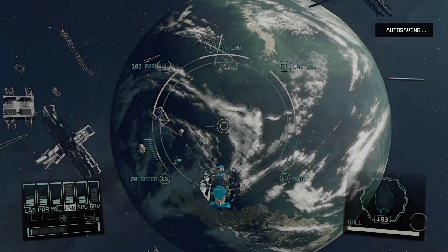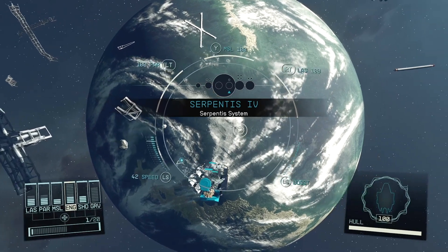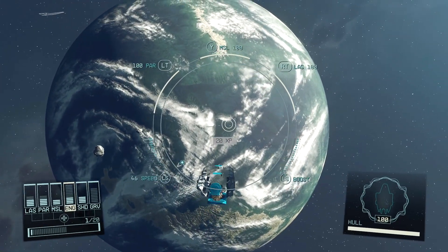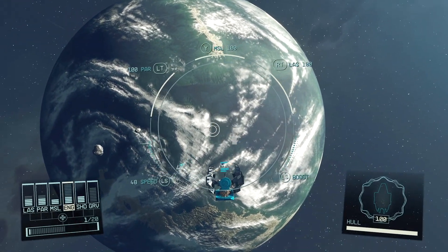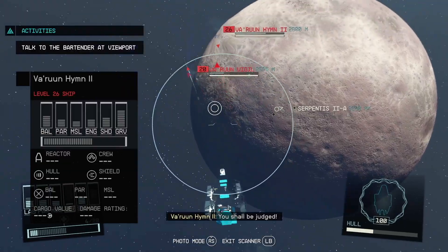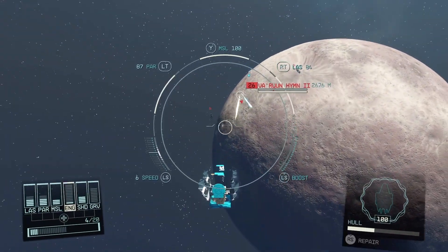Done with that area, I'm just gonna go to the next spot in the system. There's another planet in the Serpentis system — just wait a little bit and ships will start showing up. Let's start blasting them.